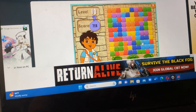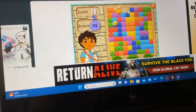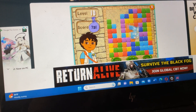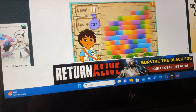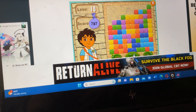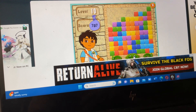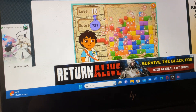Here's your puzzle. Ready? Set. Go! Yellow. Yellow. Purple. Red. Dark blue. Light blue. Green. Get rid of the red blocks.